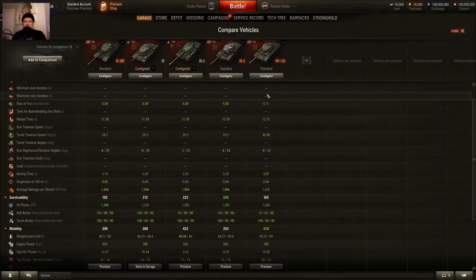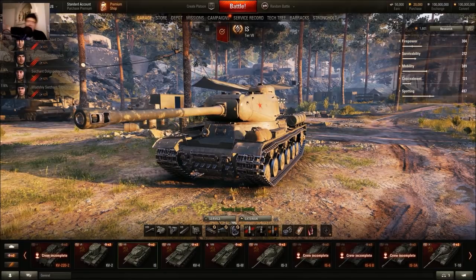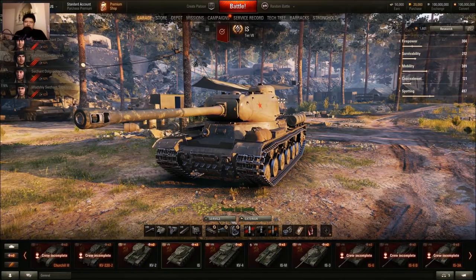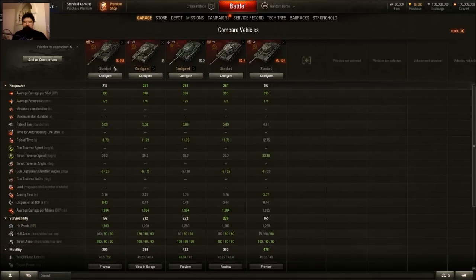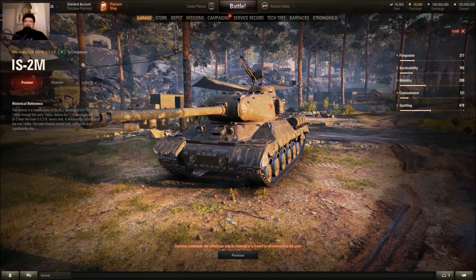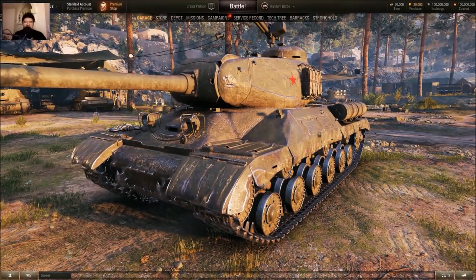How many premium Russian heavy tanks do you have at tier 7? You could make a whole tech tree line with just premium tanks. KV-220, Churchill 3, Defender, Object 252U — there are a lot of premium Russian heavies, not including high-tier reward tanks like the Object 260 or the new Object 726. So is the IS-2M worth your time? If you like the IS, if you like the look of it — sure.